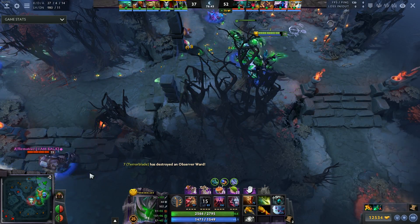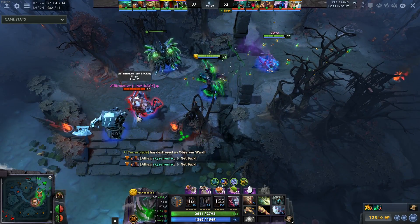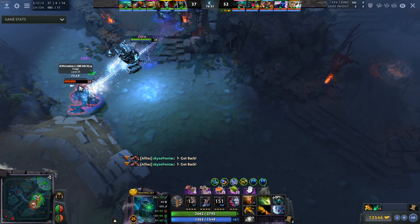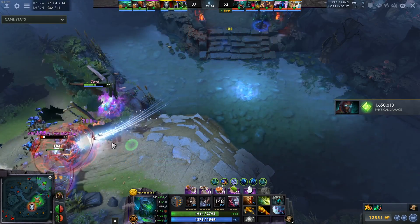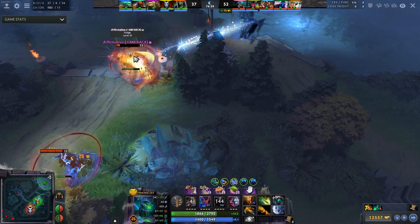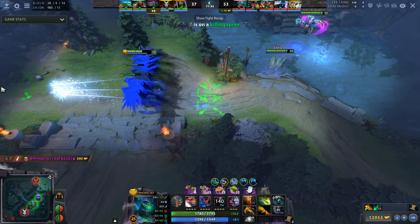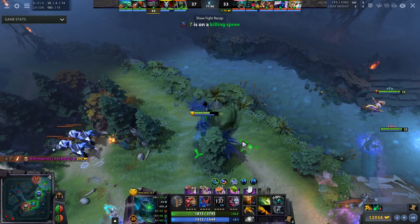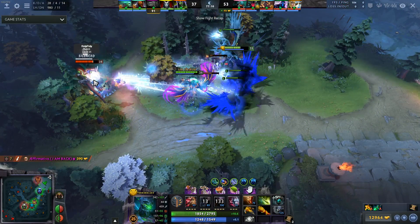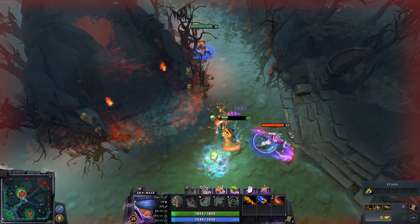Terror Blade's Aghs seems good at first — it pushes a sound wave in an AoE, fearing people — but the thing is people already try to kite out your ultimate, so you're pushing them away. I don't know exactly how good it is. Also there's this issue where if you go Roshan and pop Metamorphosis, everyone's going to know you're Roshaning because you're sending out some global wave. And again, I don't know where you fit Aghs into a Terror Blade item build.